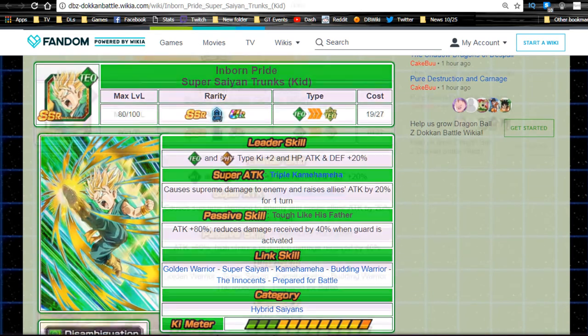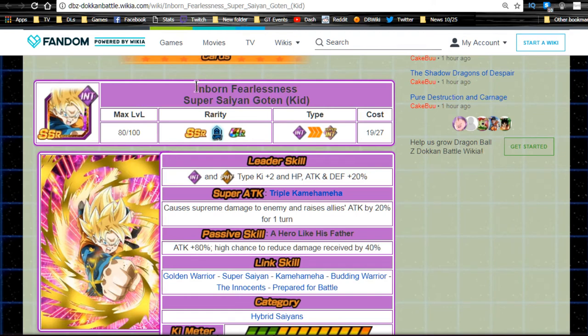Overall, not nothing to write home about, but he's cool to own especially if you like Trunks or don't have anything better. Next up is 'Inborn Fearless' Super Saiyan Goten Kid — essentially the Intelligence version of that Trunks. Leader ability: Intelligence and Physical type, Ki +2, HP/Attack/Defense +20%.